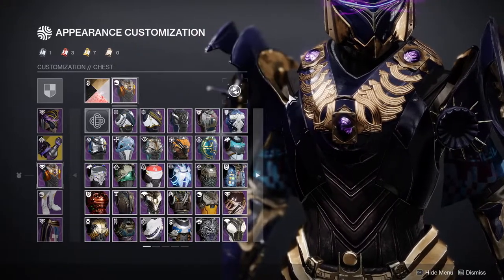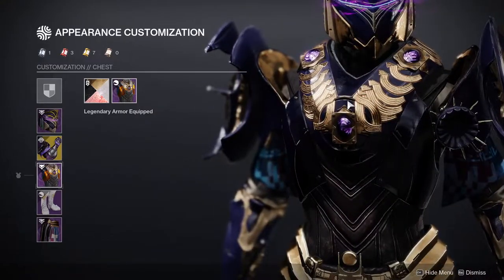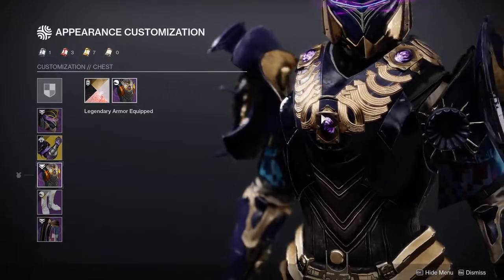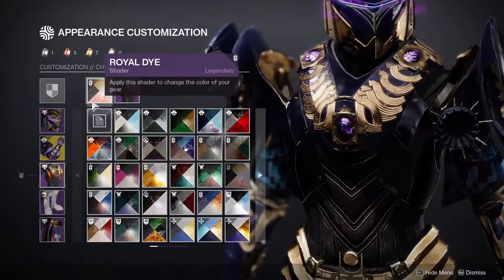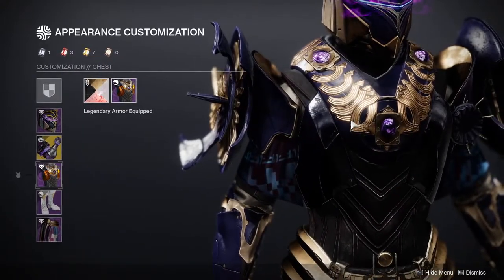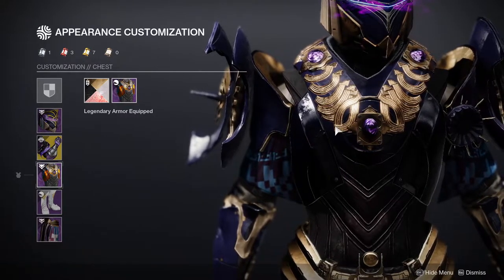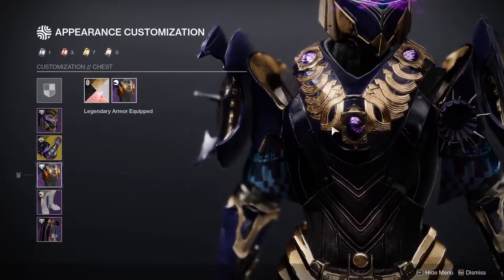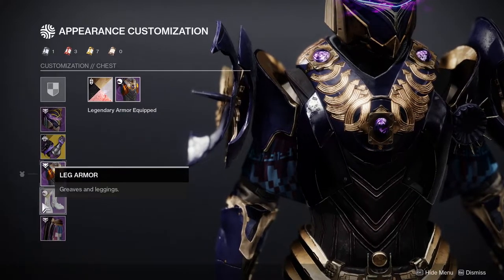Bungie needs to hurry up and bring back some old armor sets, because I never in my wildest dream would I think I'd be using Shadows Plate unironically. I actually think this looks really cool with it, especially with the Royal Dye shader, because Royal Dye is like a one-to-one of this gold, which is why I'm using it. The Titans' armor set for Crown of Sorrow in my opinion looks trash.